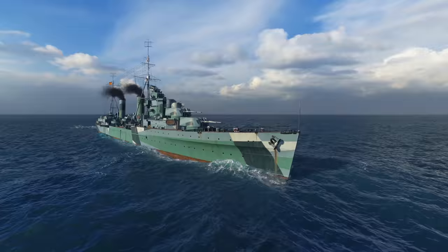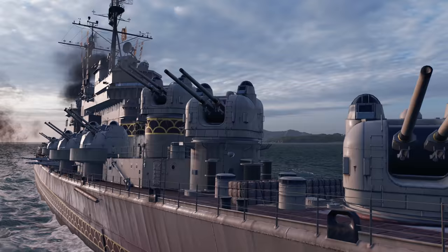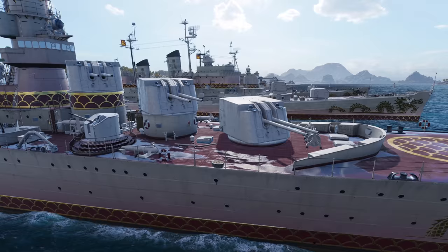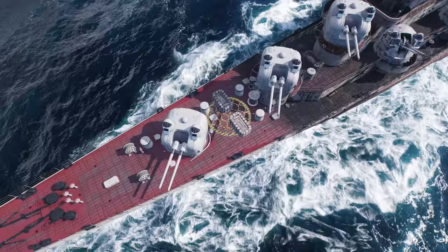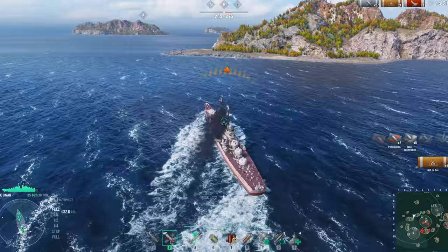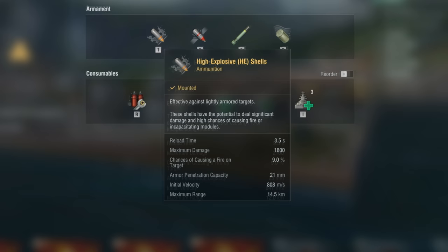Tier V Chongqing stands out in this regard — she has six 152-millimeter guns housed in three turrets. All the remaining ships of the branch have 10 or 12 guns with calibers of 127 millimeters, 130 millimeters, or 133 millimeters. Tier X Xinun comes equipped with 127-millimeter guns. The higher the level, the faster the reload — this law is totally true for the Pan-Asian cruisers. For example, Chongqing reloads her guns within 9.5 seconds, while Tier X Xinun reloads within just 3.5 seconds.